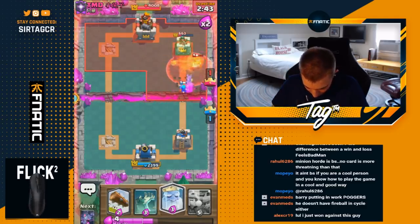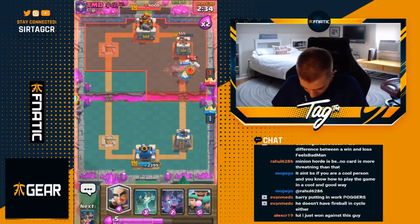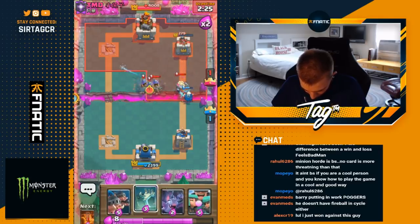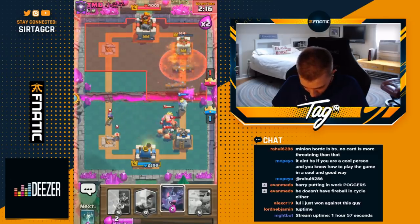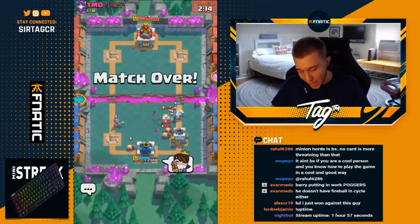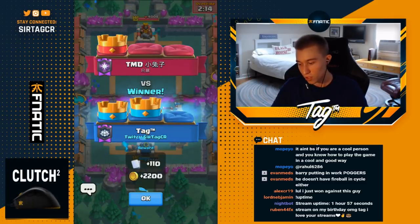I go for a Poison — he'd have to Fireball it, but that's not a good situation for him. I go for Royal Ghost since he really doesn't have anything. He drops Skeletons early — I really thought he wouldn't do that. Magic Archer gets on the tower — beautiful! All I gotta do is Poison, log, and win the game. I go for the Poison first, then cycle Royal Ghost — Poison plus Log does 300 damage accumulatively. Always go for your Poison first because it does damage over time, whereas the Log is a one-hit wonder. GG, well played! That combination takes eight seconds and I was very confident I could defend for that duration. We played against the TMD Chinese player and we ended up winning.